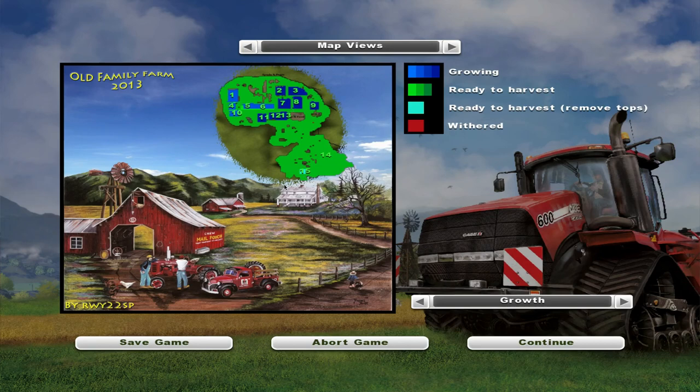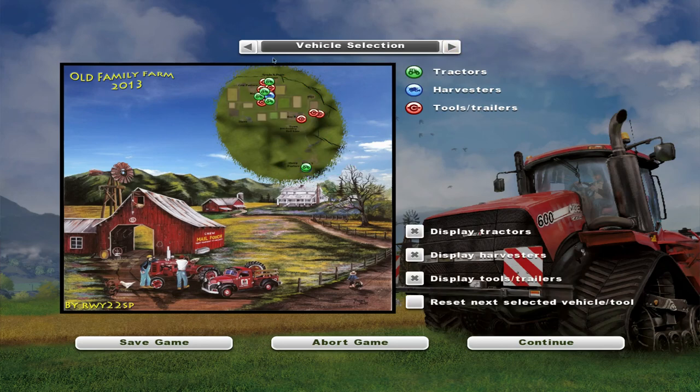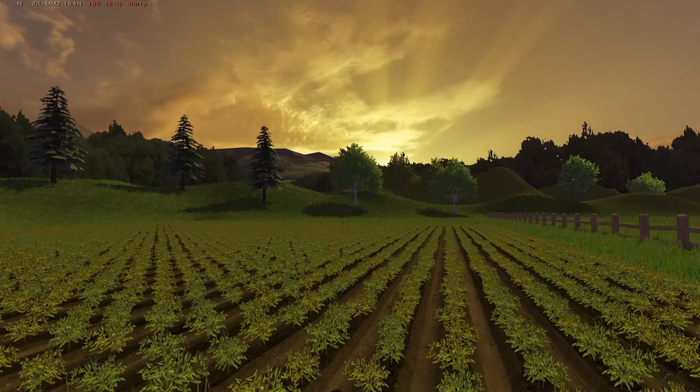Our potatoes are ready and the other fields are getting close to being done as well. It looks like this field is going to be offset from both of these fields together, so it looks like we're going to have a cycle of three. This one will be in between these two - and probably a good thing, though it will take a while to do the potatoes as we only have the one row machine, so it will be quite tedious.